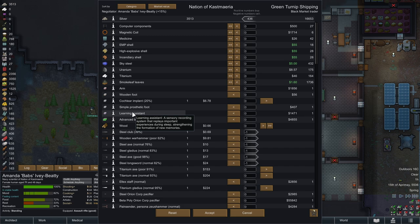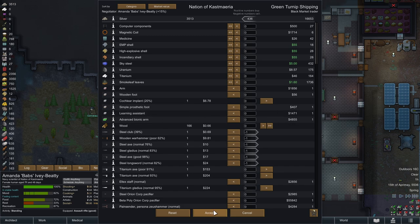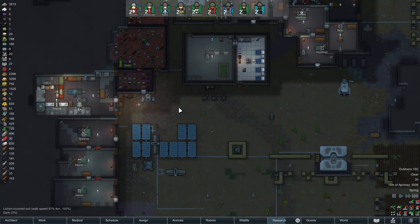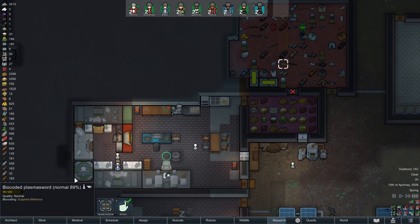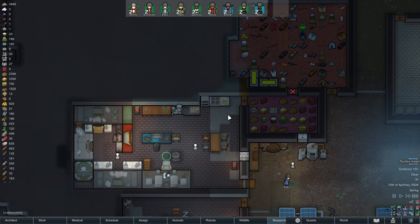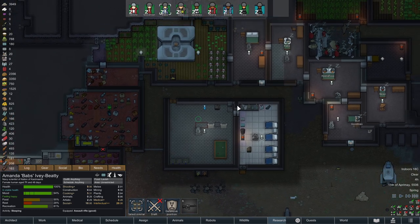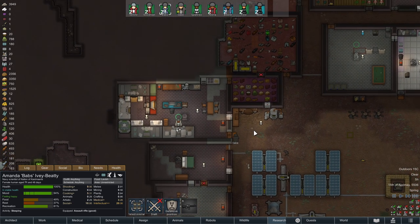Learning assistant - that makes it harder to lose skill points and makes you learn faster too. I still have one more bio-coded weapon here. And textile traders - man, Babs, sorry. I will wait till morning. These people just won't leave you alone. It's trade time - end of spring is when all the trades happen, I guess.